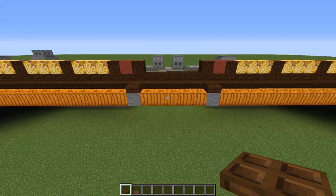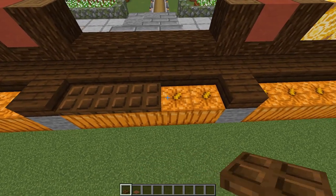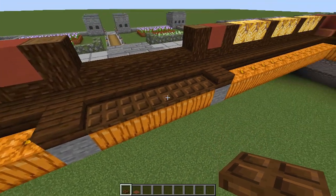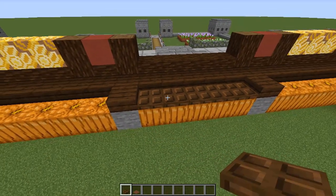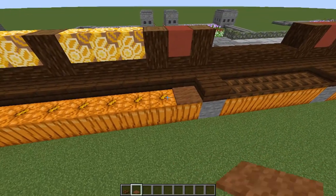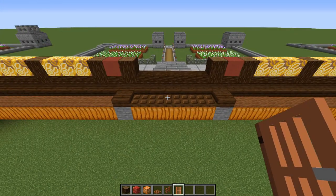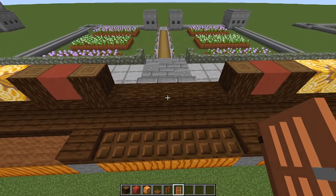Now grab your brown carpet and dark oak trapdoors. Come along with the trapdoors and place them on top of these blocks so the light will still shine up through those. If you're building underneath, you can put a ladder going down under one of these trapdoors. For the rest of the jack-o-lanterns, cover them up with brown carpet. That's how it should look when you're done. Now we are going to do the entrance.